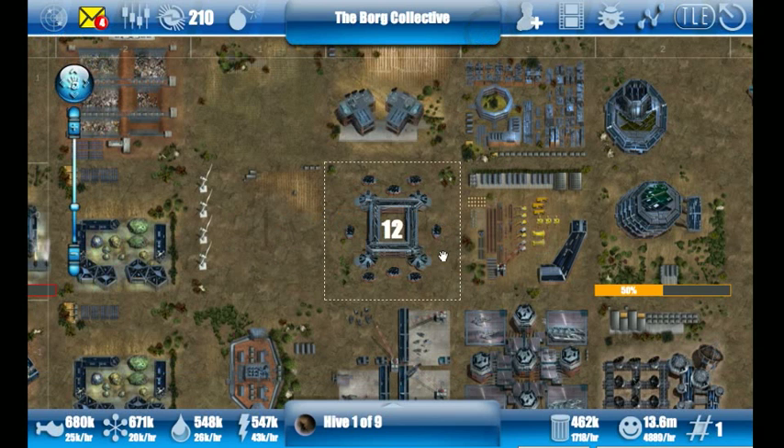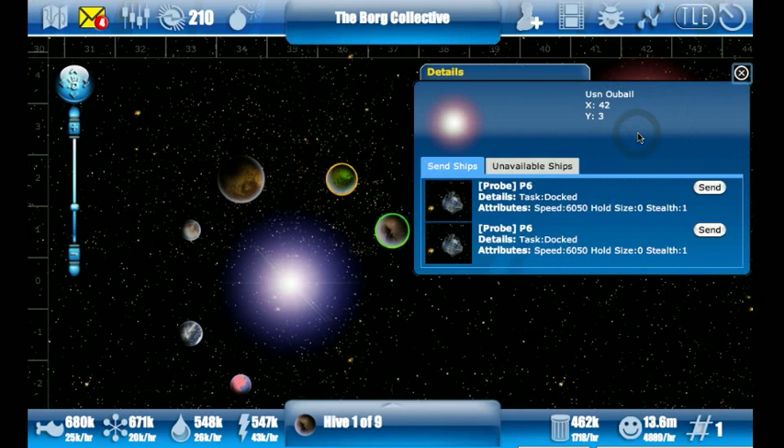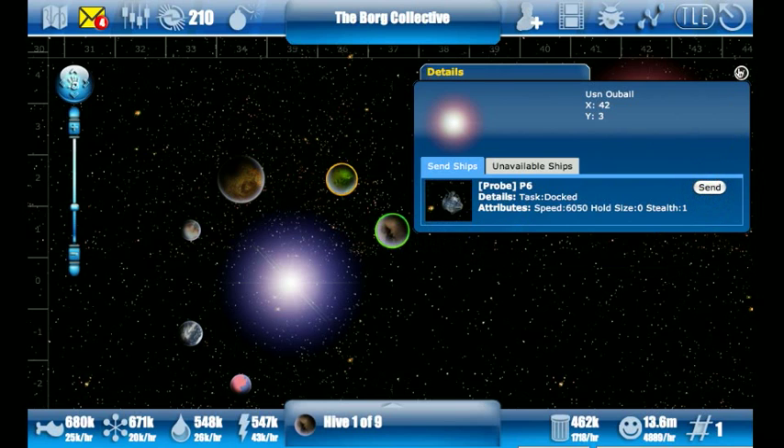To send a ship to another place, you go out to the star map. Here's a star I haven't probed before. I can click on that and it shows me the available ships I can send to that star. I'm going to go ahead and send one of my probes, and that's all there is to it.